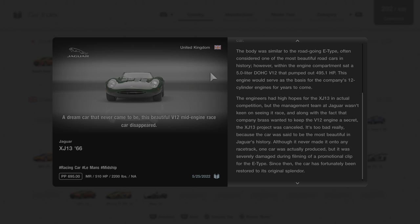It's too bad, really, because the car was said to be the most beautiful in Jaguar's history. Although it never made it onto any racetrack, one car was actually produced — but it was severely damaged during filming of a promotional clip for the E type. Since then, the car has fortunately been restored to its original splendor.